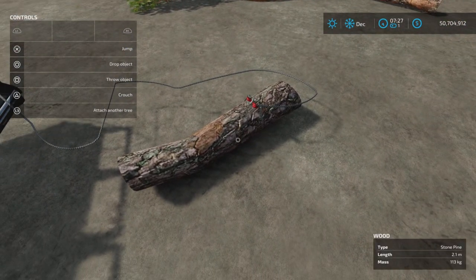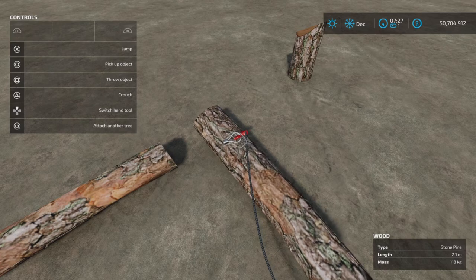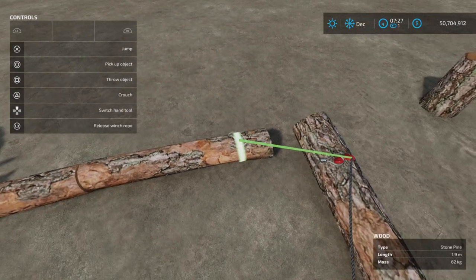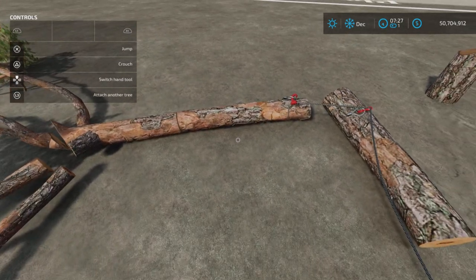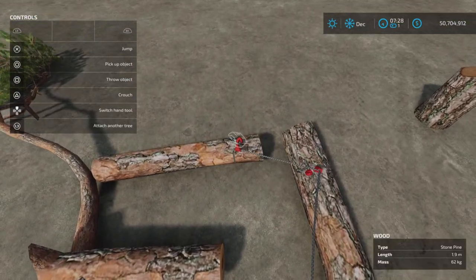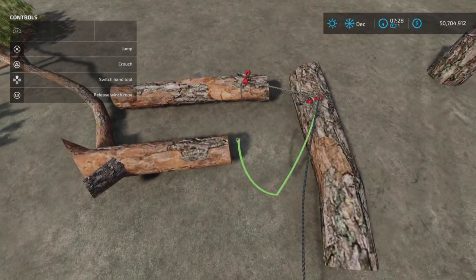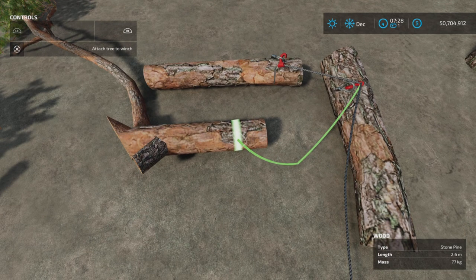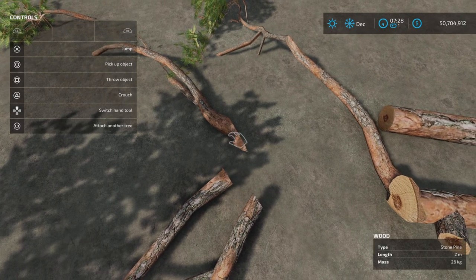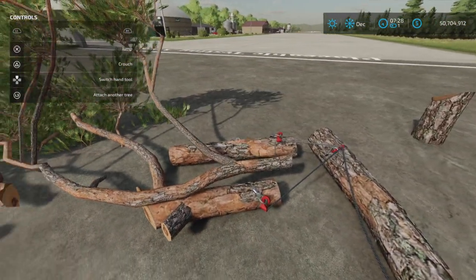We can attach up to four. To attach another tree - L3, there we go, and R1 and X - we've attached another one. And if we move over here we can attach another. L3, attach another one, has to be close by. R1 and X. Let's get one more on there - I do believe we can fit up to four, depending on the weight.